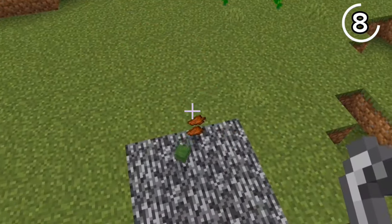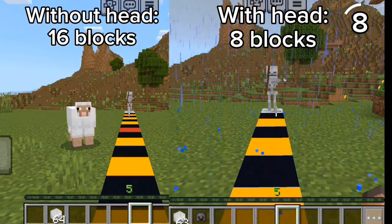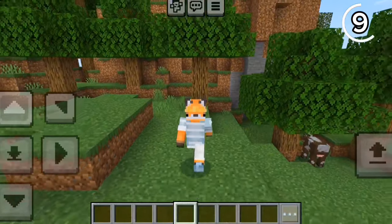You probably know that killing a mob with a charged creeper makes them drop their head, but if you wear the mob's head, it will actually cut the mob's detection range in half.